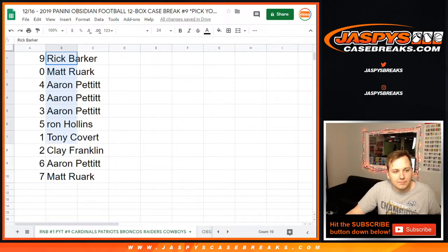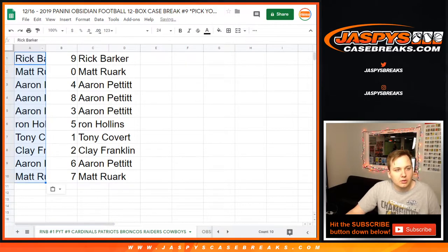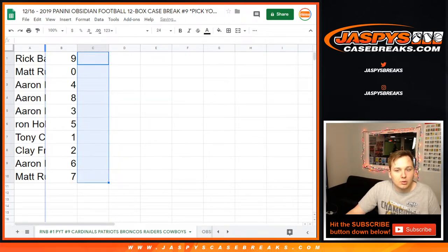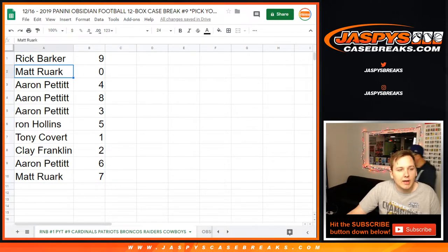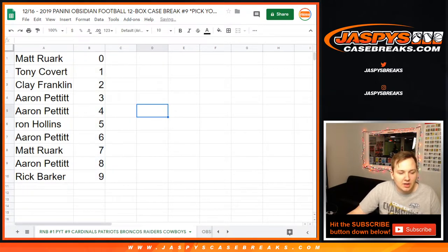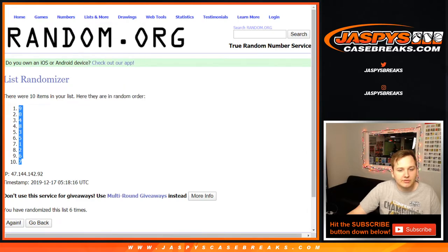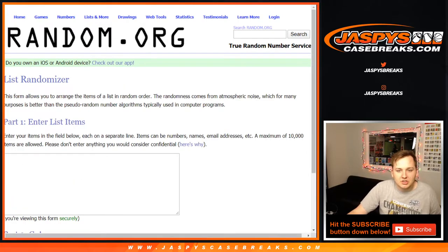Rick, you got nine. Matt, you got zero. Aaron, four, eight, three. Ron, five. Tony, one. Clay, two. Aaron, six. Matt, seven. Any redemptions of the teams in the number block go to the zero spot. A new dice roll for the next number block — that goes for any of the number blocks, just the cards of the teams in the title or description.